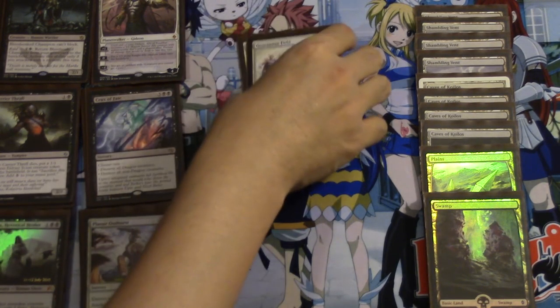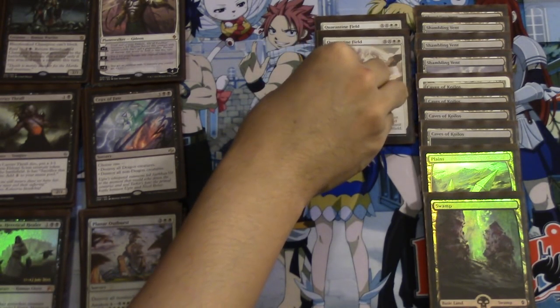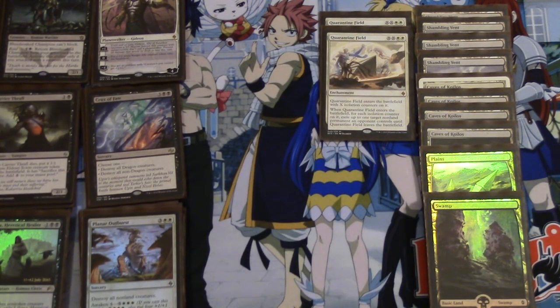Starting from the top end, you have Quarantine Field. I found this card to be very good. It's okay at 4 mana — it's survival at 4 — but at 6 it acts as a double Vindicate. So if you get to 6 and are able to play this card, it becomes extremely good.